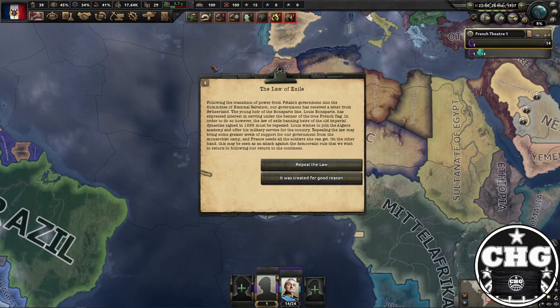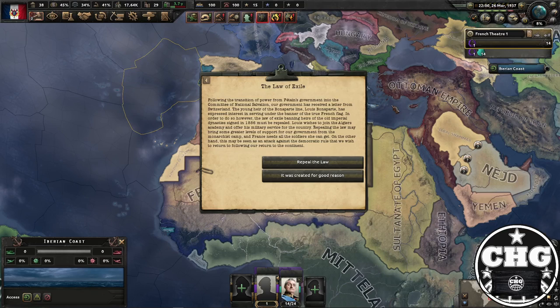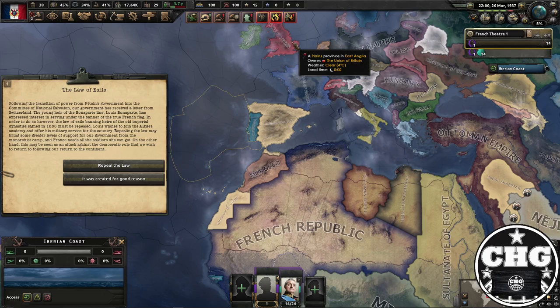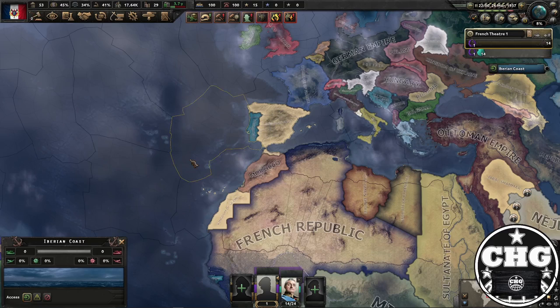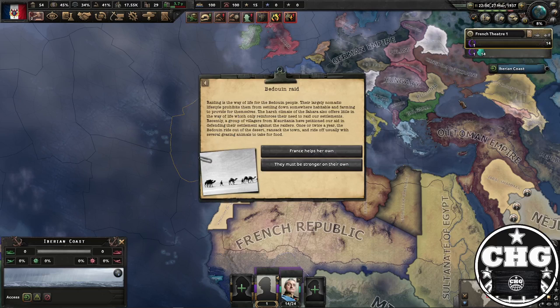After a couple of months you're going to get the event 'The Law of the Exile,' referring to the exile law from 1886, where anybody who was an heir to an imperial dynasty is banned from France. Basically, Louis Bonaparte wants to rejoin the French Republic — he's been living in Belgium, then England, then Switzerland — and he says he wants to enter into the Algerian military academy, which is also really important to note. You can choose to repeal the law, and you want to repeal it so he will come home. It's going to take a couple of months for him to arrive.